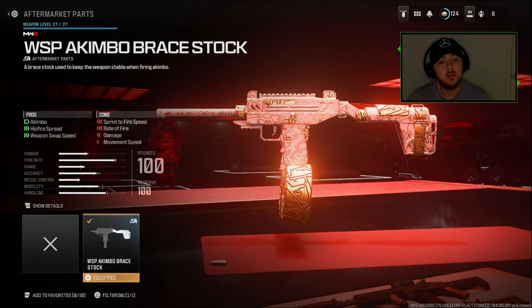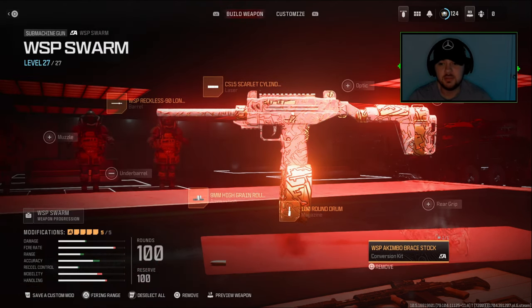Especially with the next attachment — the WSP Akimbo Brace Stock. It's going to let you have two WSPs, one in each hand, and you can literally fire one, reload, fire the next, or fire both at the same time. The amount of firepower that this kicks off is absolutely insane.